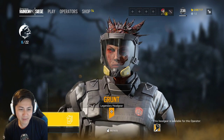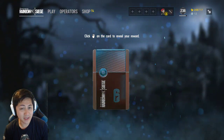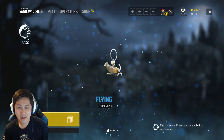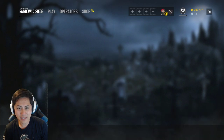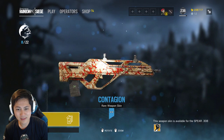I'm giving away a Blitz Elite, or any elite you guys want. All you have to do is subscribe, hit the notification bell, like and share this video, and tag a friend — it's in the description. Good luck, guys. We also gave away a bunch of season passes a couple weeks ago, and the winners have all been contacted and received their prize.